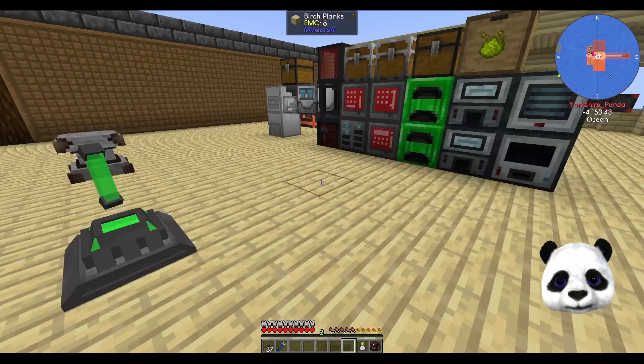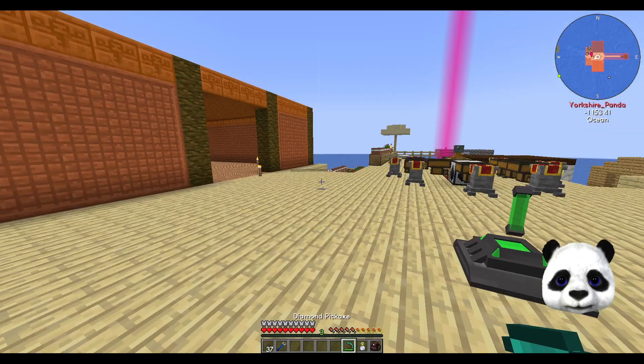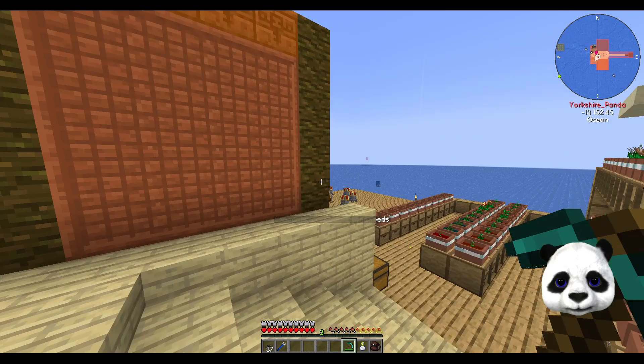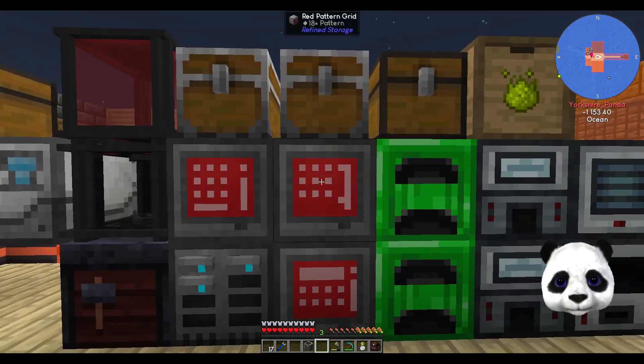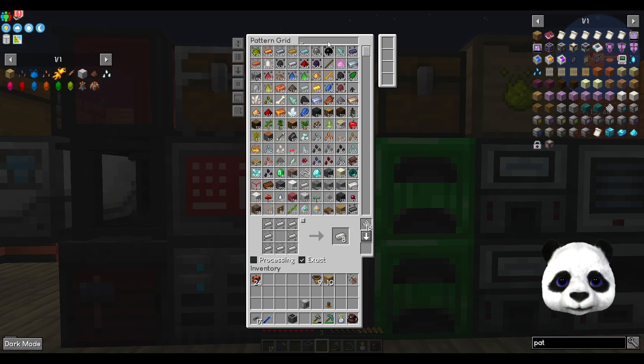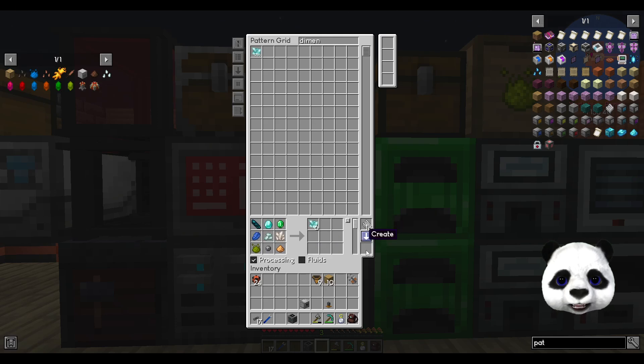So we're going to automate our dimensional shards. Back in a moment. So, dimensional shards are made like this - put it in a processor recipe like that. I then need written pipes, one of those, and I need a storage.